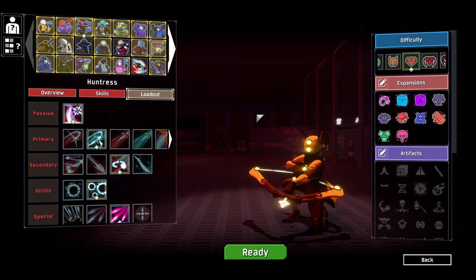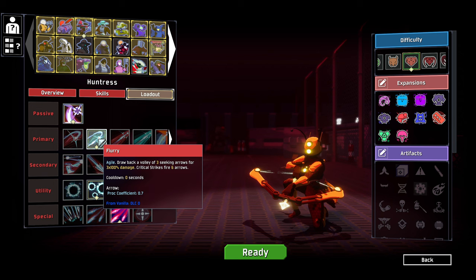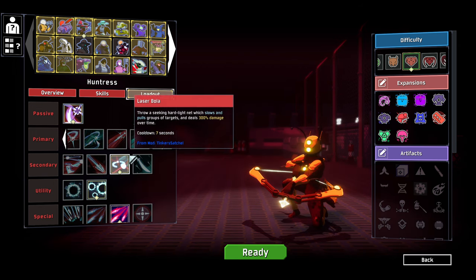Hello everybody and welcome back to more Risk of Rain 2. We're jumping in again. This time we're going back to a classic, the Huntress, but we have randomised and given ourselves a bunch of different skills.